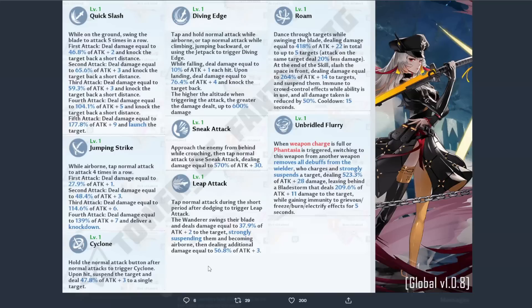Next is Leap Attack — tap normal attack during the short period after dodging to trigger Leap Attack. The wanderer swings their blade and deals damage equal to a certain amount of attack to the target, strongly suspending them and becoming airborne, then dealing additional damage.